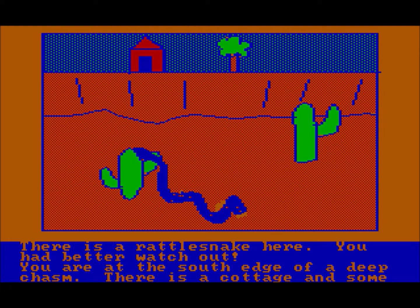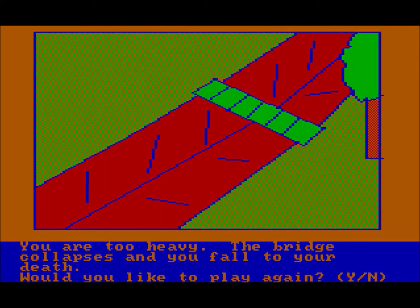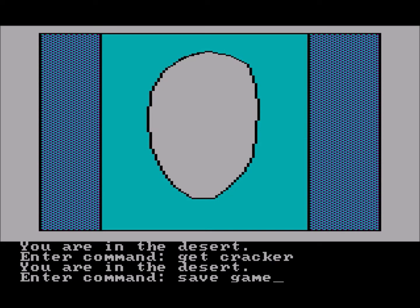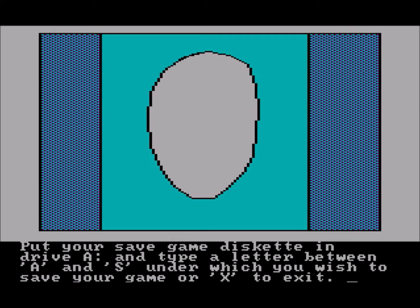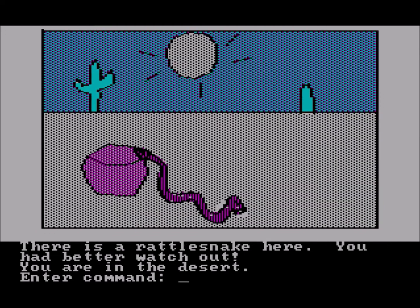You will die in the game — there are several different hazards — but you are not given the typical Sierra Online death scenes. It just basically says you're dead and asks if you want to play again. I felt that was really missing in this game. You can save the game by pressing F3, and normally you would have had a floppy diskette back in 1982, but you can also save to the hard disk.